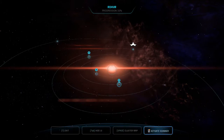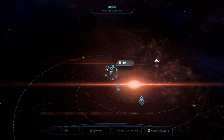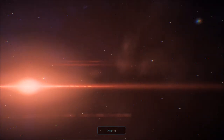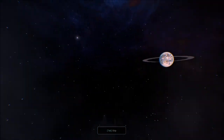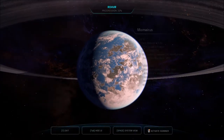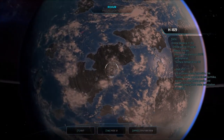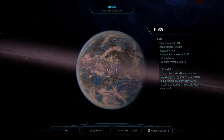Anomaly detected. Next: strange orbits — H-169. On a cursory visual inspection, this massive planet appears almost Earth-like, but its incredibly heavy gravity and crushing atmosphere make colonization a long shot.